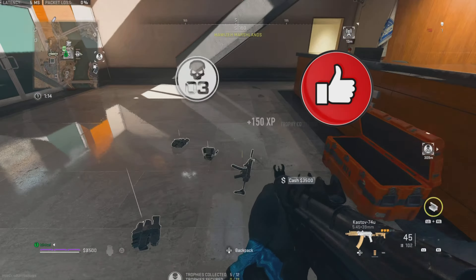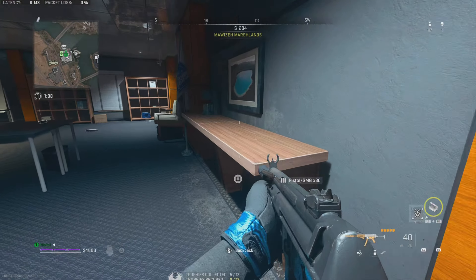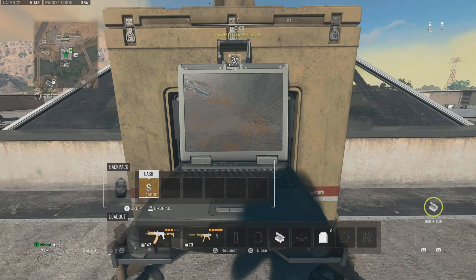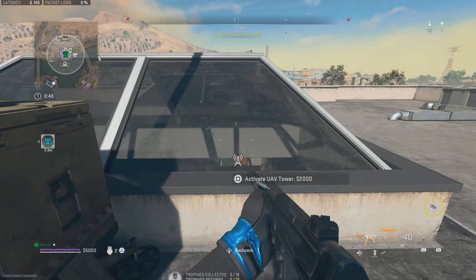Anyway, let's get straight into the video. The first thing you need to do is get yourself 2k cash. Once you have 2k cash, you're going to go to a UAV tower. Once you have the UAV tower, you need to activate it and then drop that money. As you see when I drop the money, it doesn't take away any of the money.